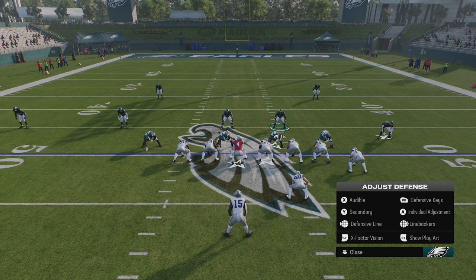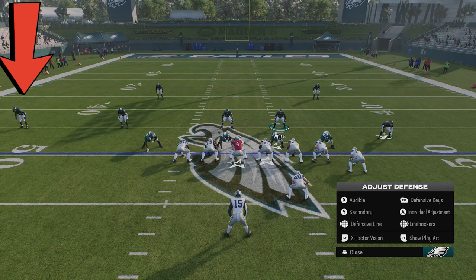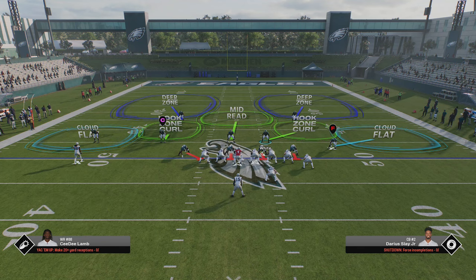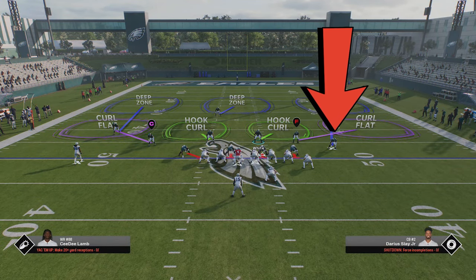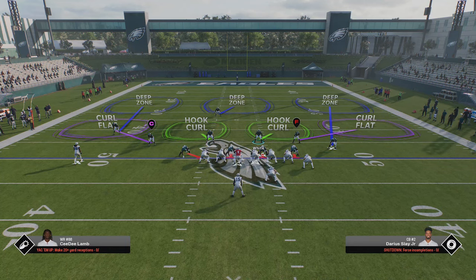The first thing I want to say before I start is that certain factors can change how you make your reads based on what offensive formation you're in or where you are on the field. Typically when you read a defense you want to look at the outside cornerbacks first. On a play like this, the cornerbacks are at different depths — the cornerback on the left is further back than the one on the right — because I'm in an offense with two tight ends on one side and a receiver on the other. Even if I switch to Cover 3, that cornerback is still down low on the right side and backed off on the left.